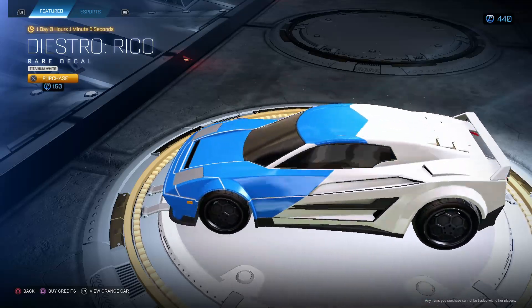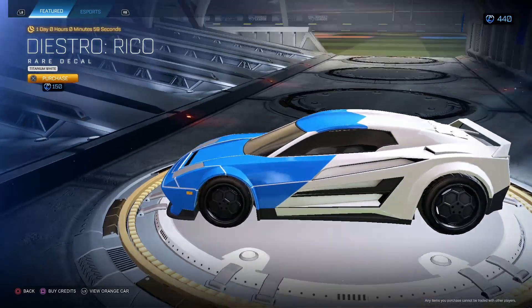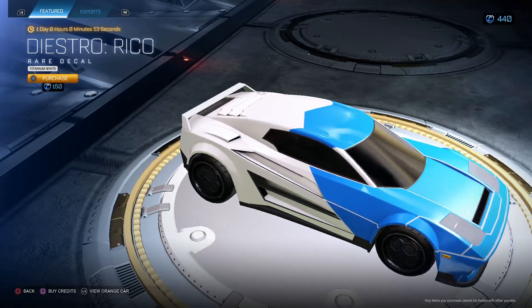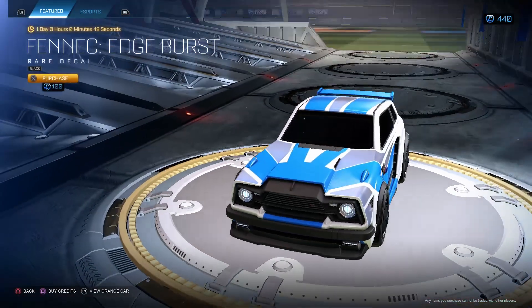Diestro or Rico Tane White. I do not like this car in Tane White. The decal is so basic — just a little cut off for blue and white. I'm not feeling this. Tane White makes it a little weird but I'm not into it.